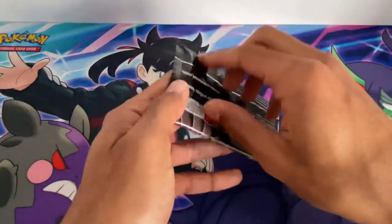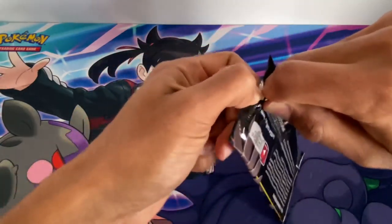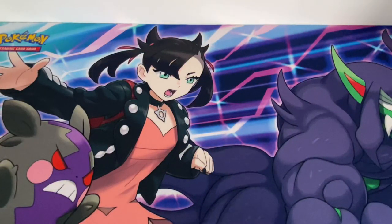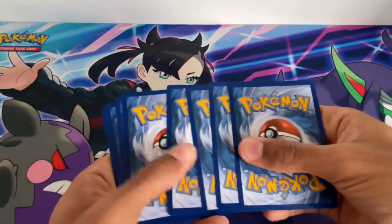Starting off with a shiny Hatterene - very interesting start. Now on to pack number two with a Corviknight shiny on the cover. Also tell me in the comments below what you got on your Shining Fates Elite Trainer Boxes.